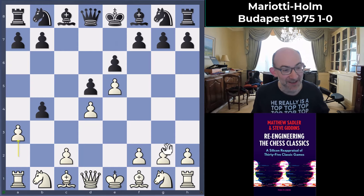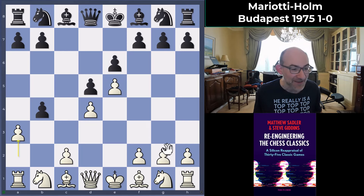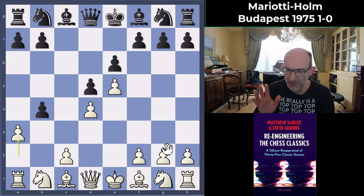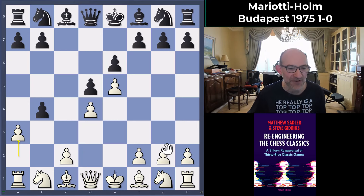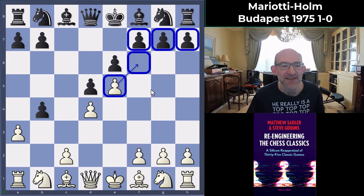After a3, the engines are assessing this position as 0.18 — basically they feel White is fine, pawn down doesn't matter, the good center is worth something. You do see in the French the engines playing a lot of these pawn sacrifices. Giving away a pawn in the French just doesn't seem to be important as long as you have the pawn on e5 cramping the Black position, taking away the f6 square from a Black defensive piece, and thus opening up the kingside for attack. That's definitely worth a pawn.